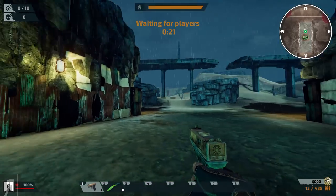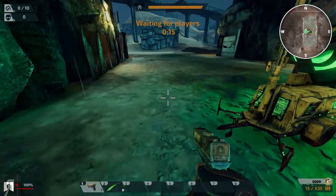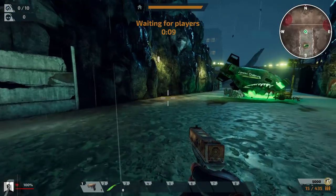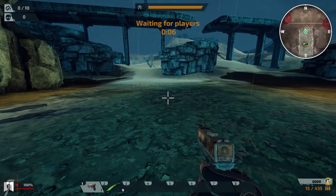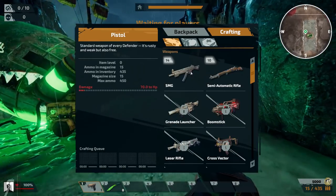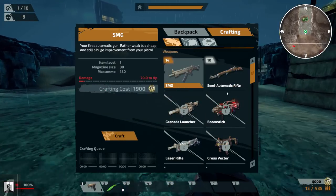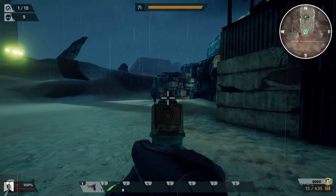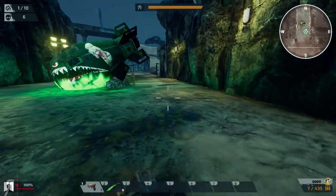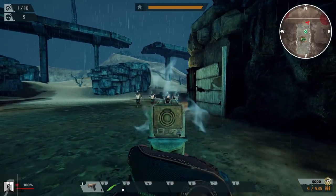We've been loaded into the map and you can see that we start with this wonderful pistol with a bunch of ammo, and we do have a lot of currency. Every single wave, you're going to be awarded some currency and you can spend that on whatever you want. So you can go into your build menu and you can craft things. There are only nine enemies coming in, so this is going to be pretty easy for us to deal with. Headshots do count, so it's probably best to try and do that.